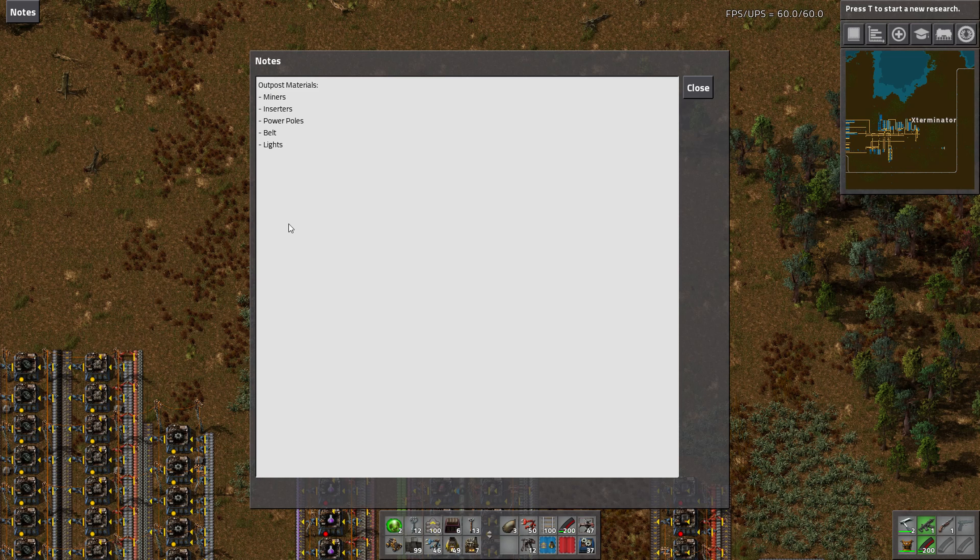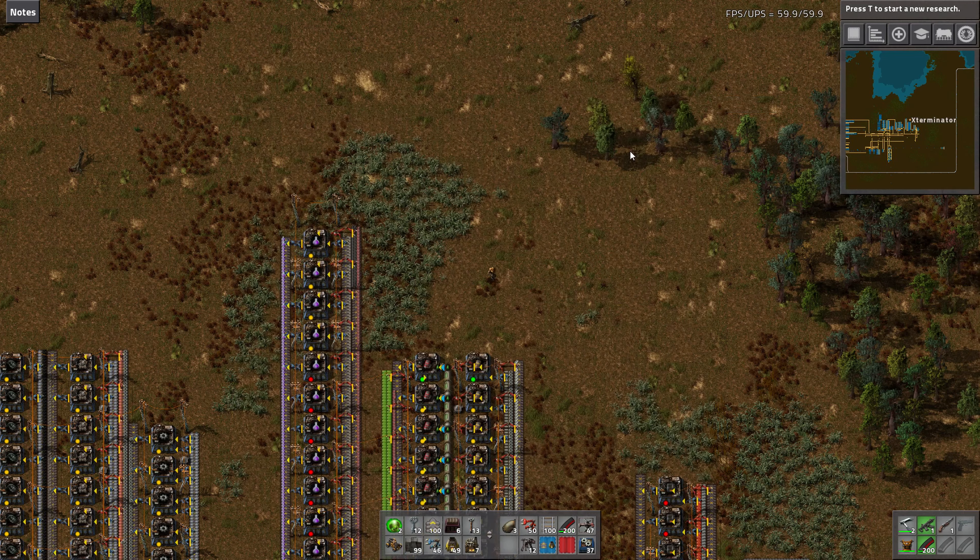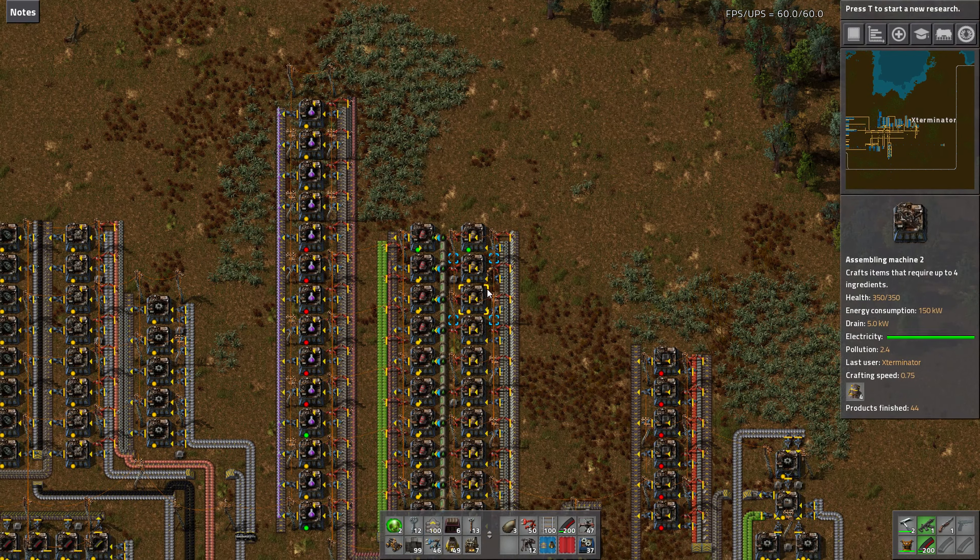You can also do to-do lists, like upgrade red circuits, then upgrade belts to blue belts, and so forth — without having to alt-tab or write something down physically on an actual pad. It's really, really nice. And honestly, something I think should just be in the game, but that's just me.